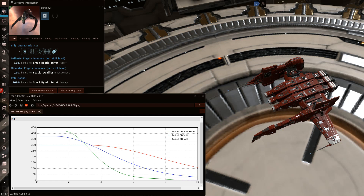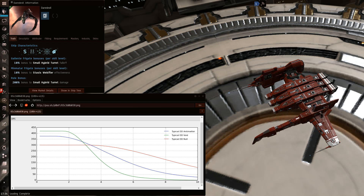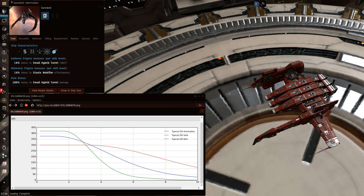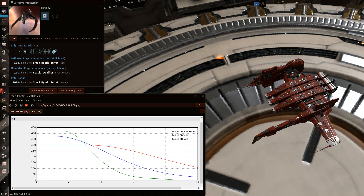I would also recommend checking the Daredevil pilot out on Zkillboards. Due to the recent tiericide changes to stasis webifiers, the Daredevil will not have a 90% web unless it has chosen to fit either a tech 2 stasis webifier or a federation navy stasis webifier or one of the alternatives. Most generic Daredevils you encounter will only be running a fleeting stasis webifier, which only gives an 82.5% web, and the difference between a 90% web and an 82.5% web is almost double the strength effect. Fighting a Daredevil with the pimped web or the tech 2 web is significantly harder.